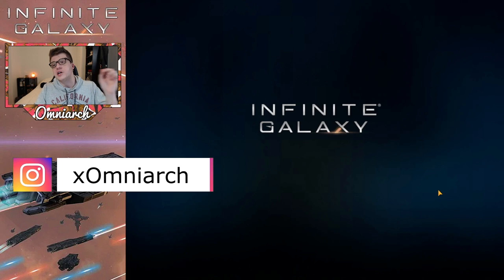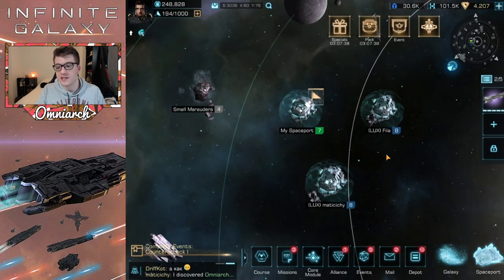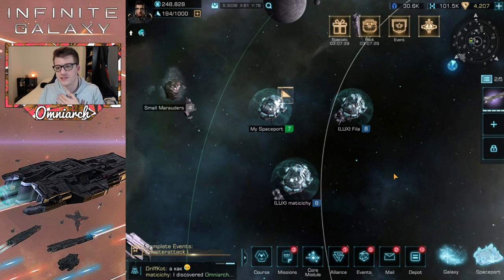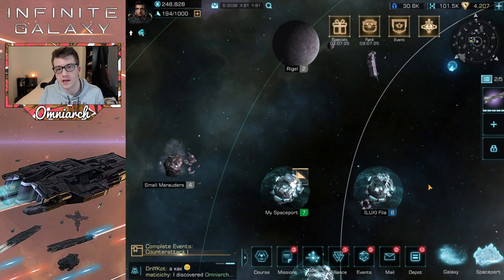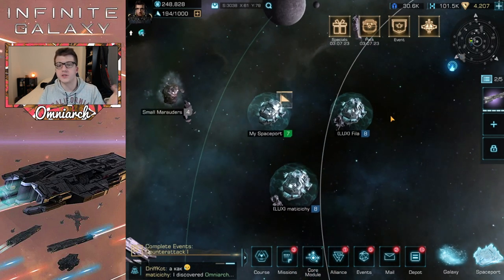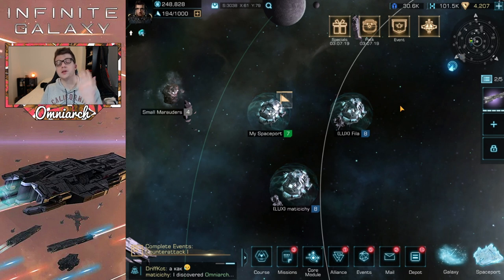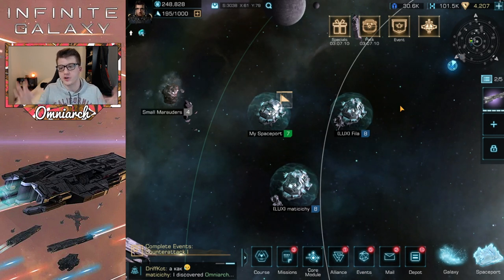Once you join an alliance, you want to teleport to where your alliance is building their base. You can see my spaceport here and my alliance members teleported near me. To teleport, tap on an open space, click teleport, and as long as you have the teleport research completed it'll use some teleport energy and you'll land right next to them. Being close to your alliance is important because rallies are really crucial in this game and you'll need to complete them for daily objectives and other things.